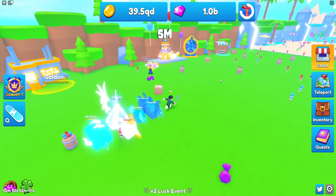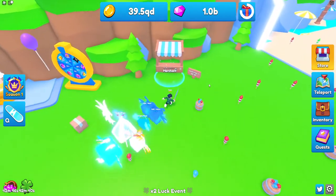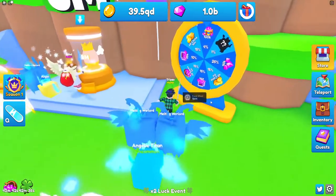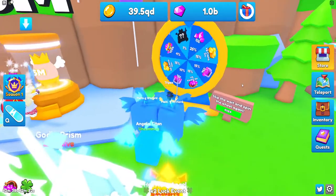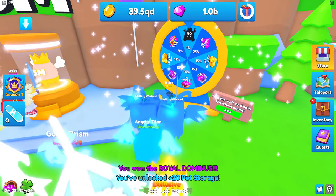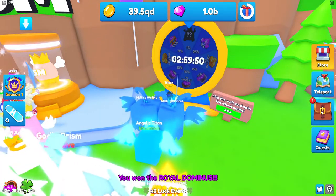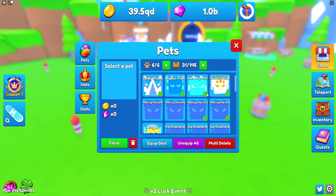We have the event egg over here. The Traveling Merchant has now moved to a different spot, right over here. So they have an event spin wheel — you can get a 1% pet in here. Let's spin this really quick and see what happens. Oh my god, there's no way! Well, that was some insane luck right there. That's pretty awesome, let's check this thing out.